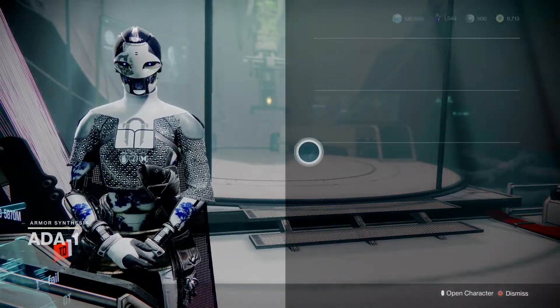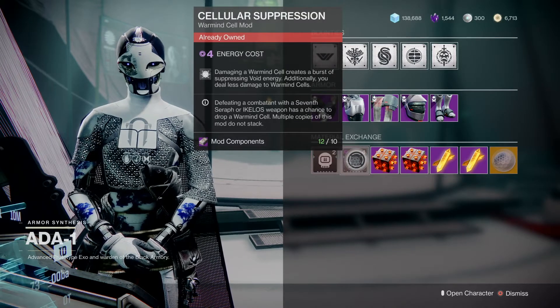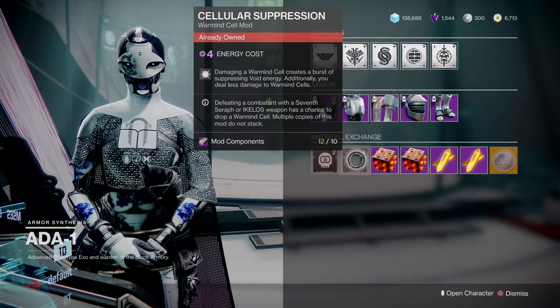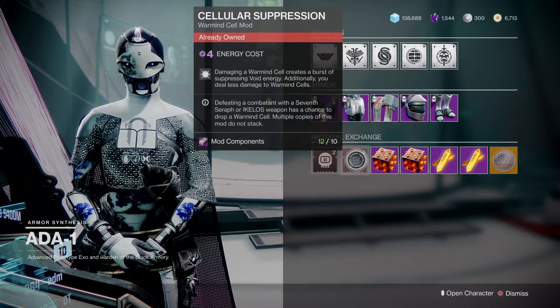Welcome back. The mod is Cellular Suppression, which says: damaging a warmind cell creates a burst of suppressing void energy. Additionally, you do less damage to your warmind cells. So it's going to be harder to blow up your own warmind cells, but that means that every couple times you shoot them, they'll send out this damaging void. It pretty much doesn't do any damage to people, but it will suppress them.